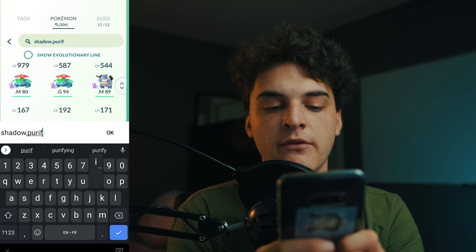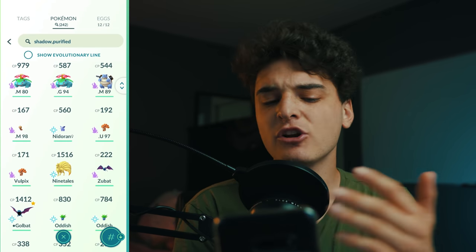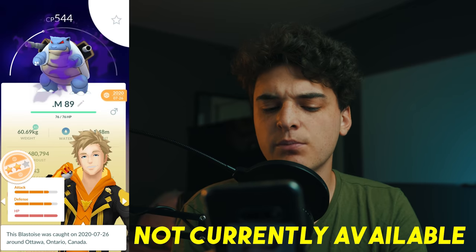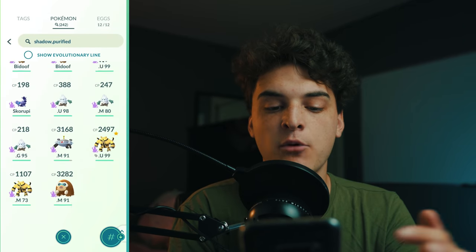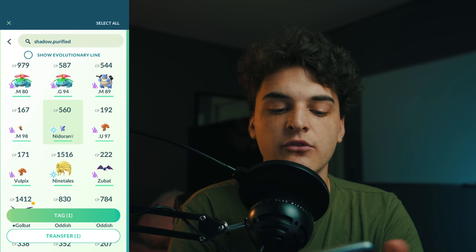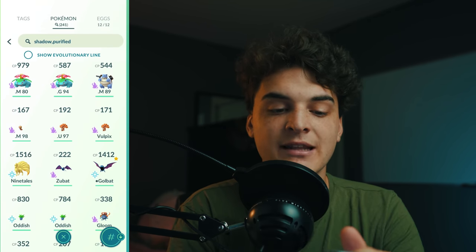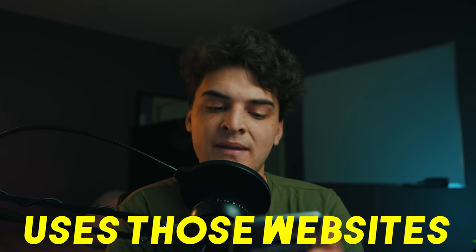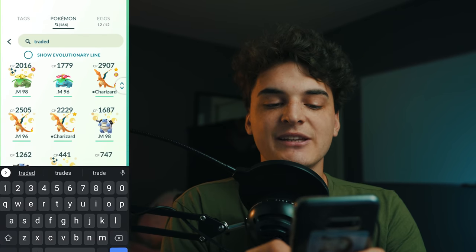Next, search 'shadow, purified' to show all your shadow and purified Pokémon. I like to look at these separately because transferring them is trickier — some are actually exclusive, like Shadow Blastoise which you can't currently obtain in Pokémon Go. Even if the IVs are terrible, don't transfer those. Scroll through, mark the ones you want to keep like we did before, then select the ones to transfer. Check the websites I mentioned to know which shadow and purified Pokémon are worth keeping.